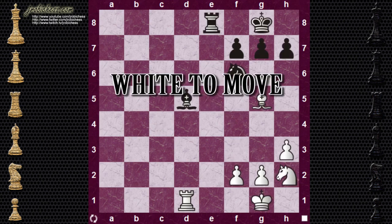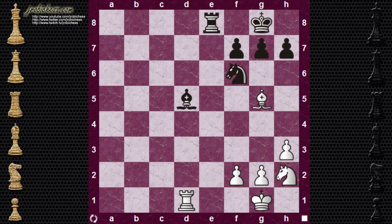Go ahead and pause the video and see if you can find a way to remove the defender and win some material. In this position, bishop takes knight. Once the bishop is recaptured, the bishop on D5 falls and there's nothing that can be done. You might have thought there were some back row problems, but we've just got knight to F1 to take care of that — not a big problem.